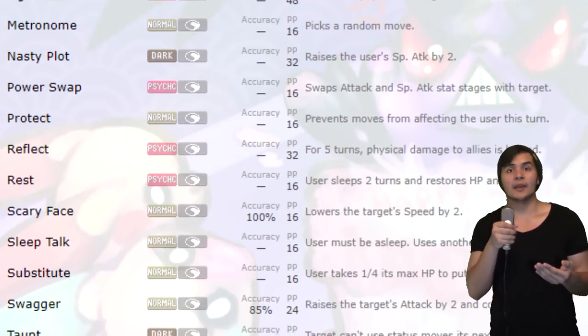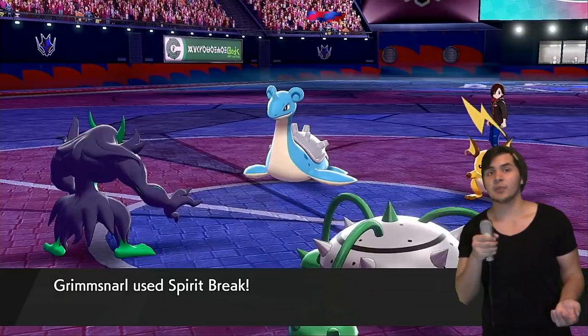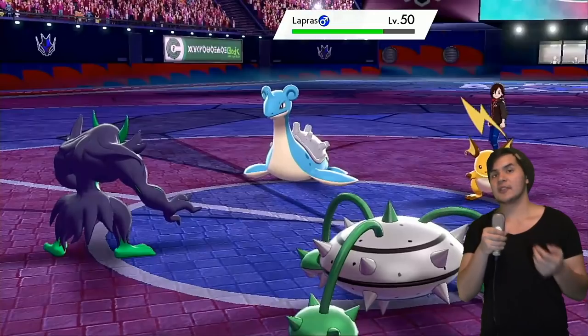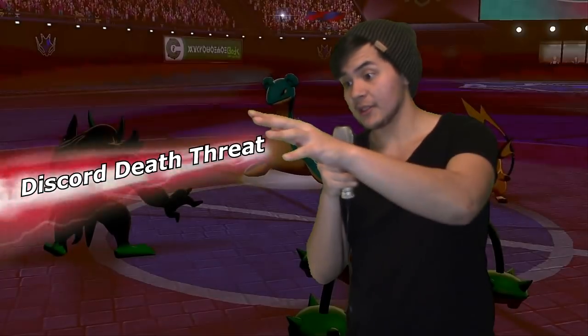If you don't know, Prankster gives any non-damaging moves plus one priority — but it doesn't affect things like Trick Room. That doesn't make Trick Room go first. But that deep move pool helps justify Grimmsnarl as a support Pokemon. Even though it has an amazing attack stat, it never goes to waste because it has an exclusive move in Spirit Break — a 75 base power physical fairy type move that always lowers the opponent's special attack, basically breaking their spirits.